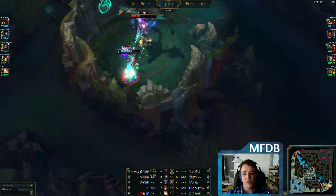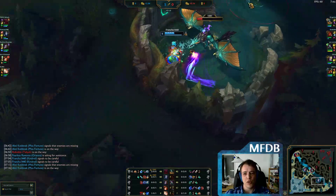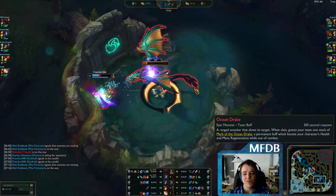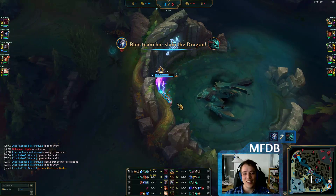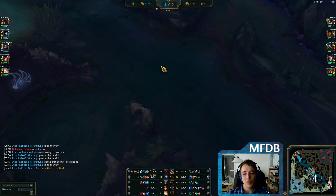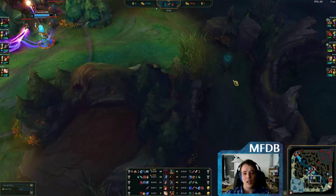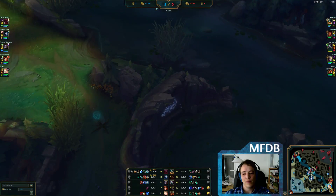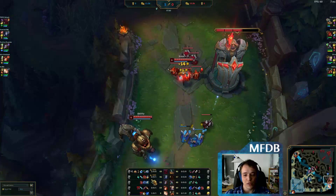Bot lane being so far ahead gives Kindred a nice window of opportunity to take the Dragon. She must have gone over this ward to avoid being spotted. This is how she did it — the river was scuttled, so the Red Team would have known had she gone the long way. Very well observed by Kindred — she saw that bot lane would not be contesting her whatsoever.